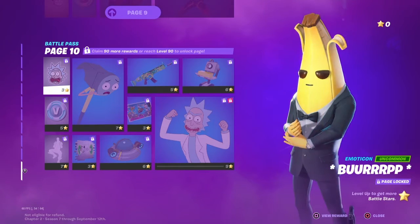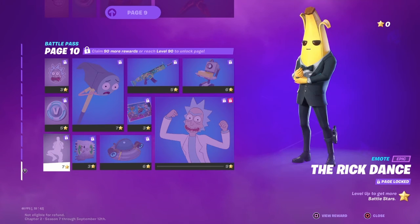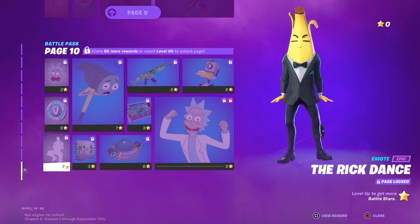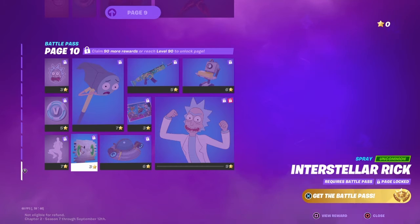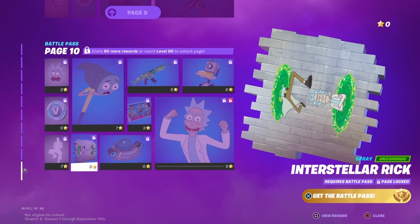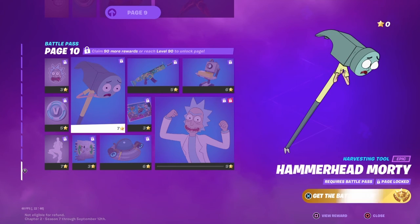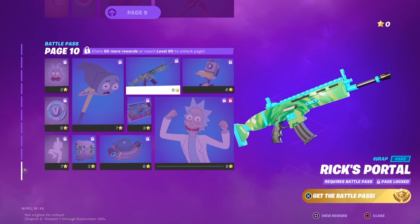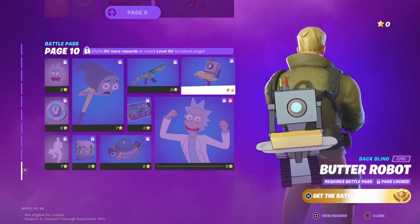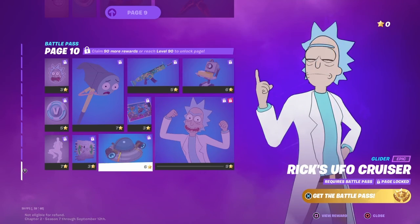Then we got 100 V-Bucks and the Rick Dance. Soon enough you'll be able to see Interstellar Rick. Hammerhead — come on Ivy, help with the dog — Hammerhead Morty, then Rick's Portal — a pool — Butter Robot, Butter. Then we got Rick Santa, that's a level 100 skin.